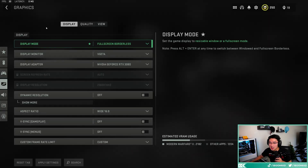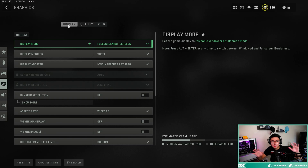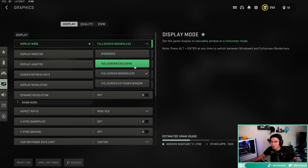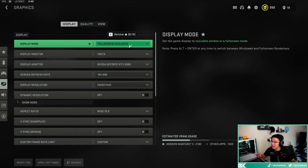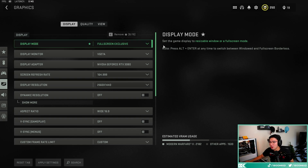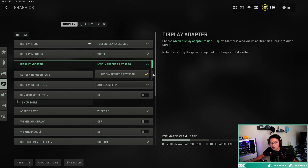We're going to start off in the graphic settings tab of Warzone, under the display tab. I play fullscreen borderless because I alt-tab a lot between my two monitors. If you play on one monitor, play fullscreen exclusive — this will help you like 15 to 20 FPS more. Make sure your display monitor and graphics card are set correctly.